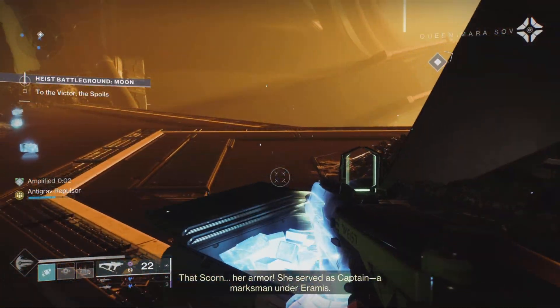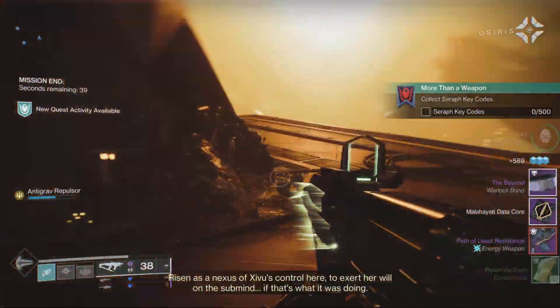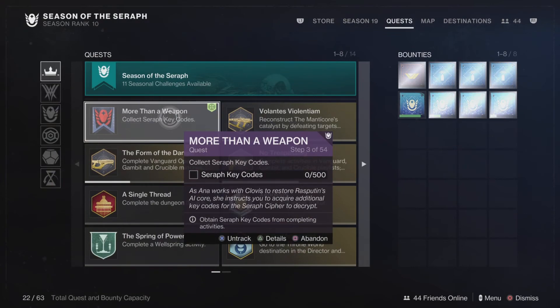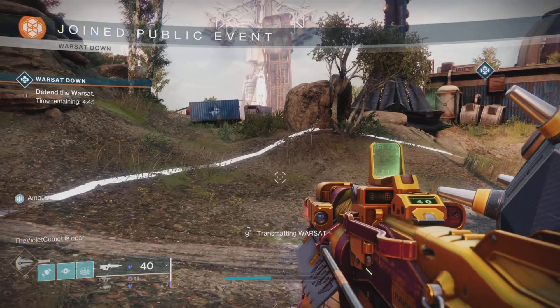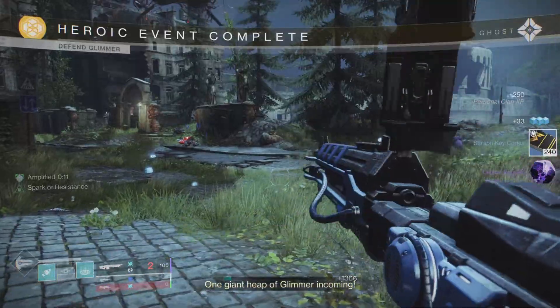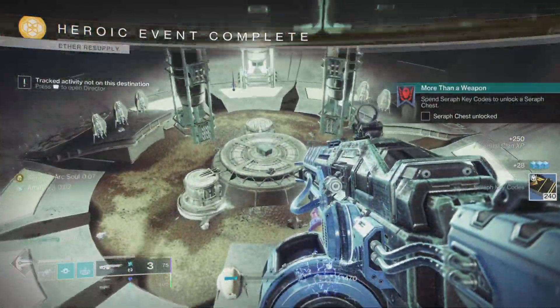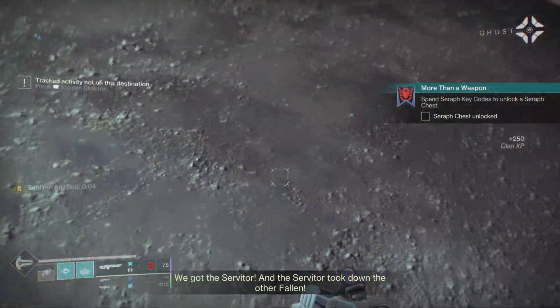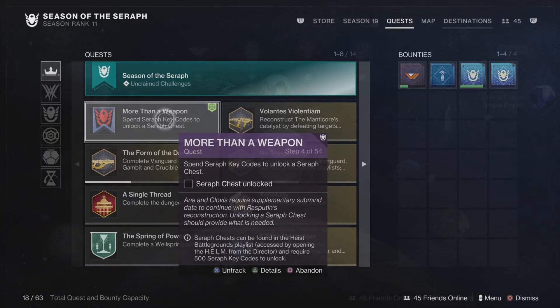After completing that, the quest updates and you'll get a data core and some rewards. Step number three: we need 500 server key codes. Don't be like me — I went and completed public events while live streaming and didn't get anything because my inventory was full. Make sure your inventory is not full. Do about three public events and you'll move on to step number four.